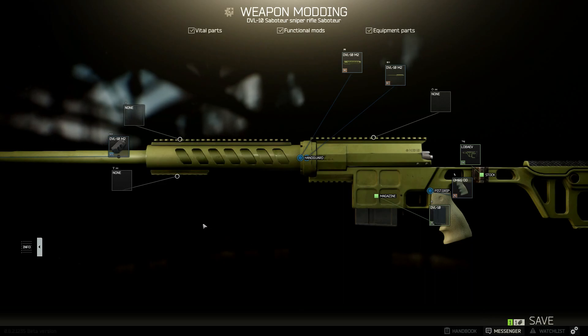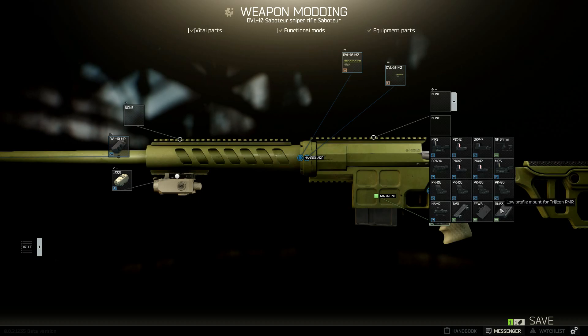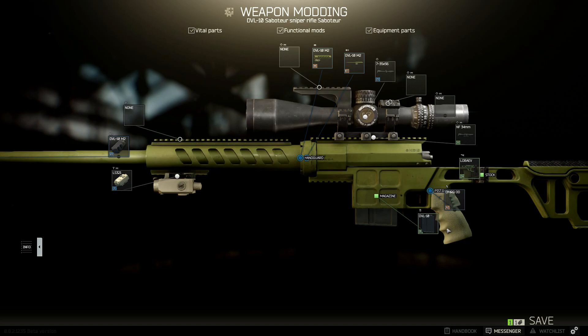For the modding, just add every part onto your rifle — the laser, the mount, and the scope. Lastly, you have to stay under 6.6 kg, so you have to remove the DVL-10 mech.